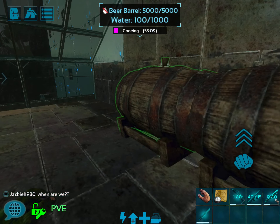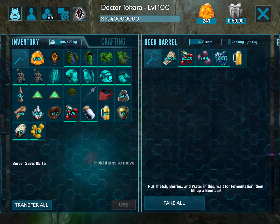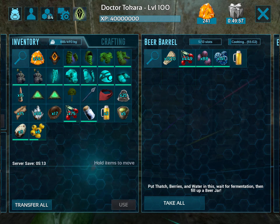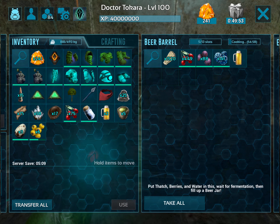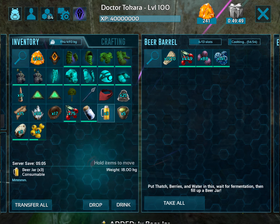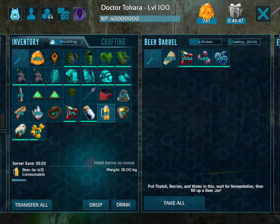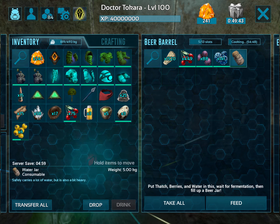Let's take a look over here — I have one that's already finished and another one already started. As long as you fill it with the slots you need, you can stock up on berries, thatch, and water. As you can see there's no jar in this one, so I'm going to put one in there for the next batch.